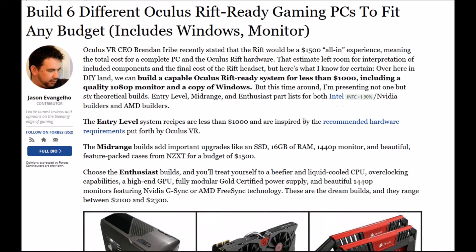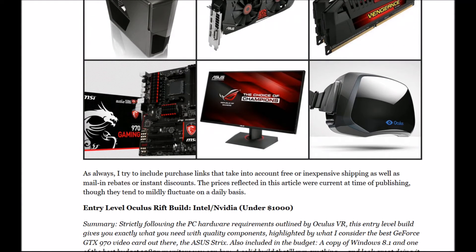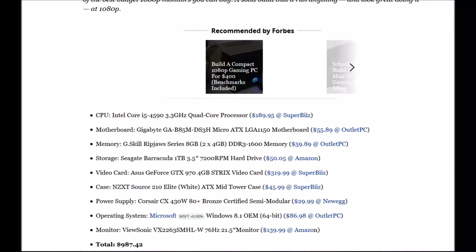Okay, let's get into it. We've got entry level, mid-range, and enthusiast builds. So let's start with the entry level Intel and Nvidia build. Starting with the CPU: Intel Core i5-5930 version 3.3GHz quad-core CPU.